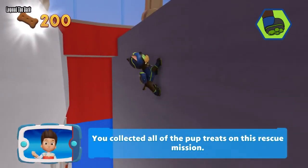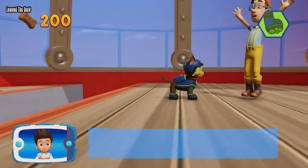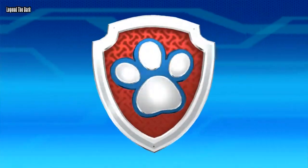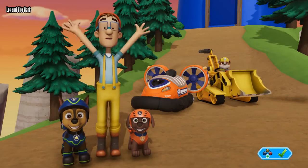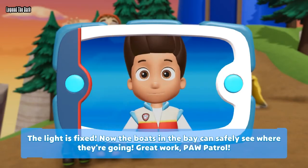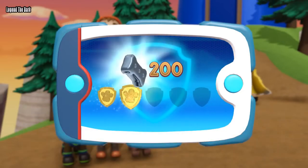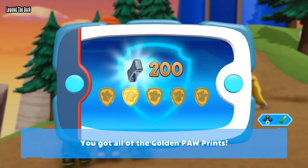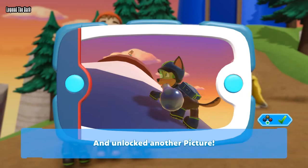You collected all of the pup treats on this rescue mission. You did it! The light is fixed! Now the boats in the bay can safely see where they're going. Great work, Paw Patrol! You got all of the golden paw prints and unlocked another picture!